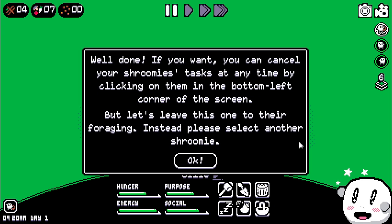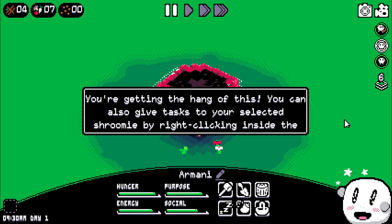I've got some music — I'll tell you what. Well done. If you want, you can cancel your shroomie's tasks at any time by clicking on them in the bottom left corner of the screen. Let's leave this one to their foraging. Instead, please select another shroomie. So they're foraging, getting the hang of this.